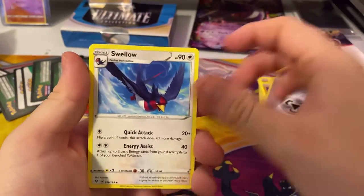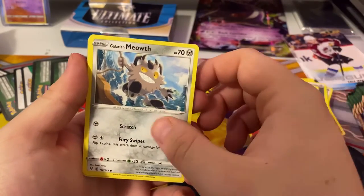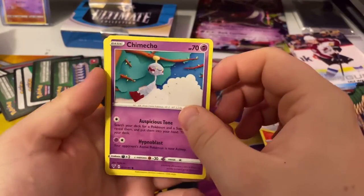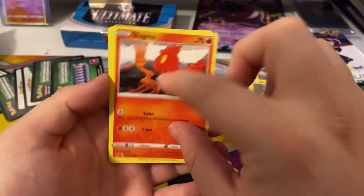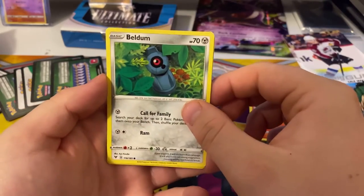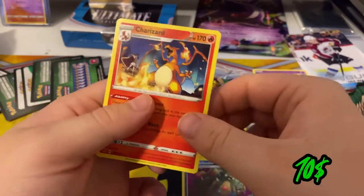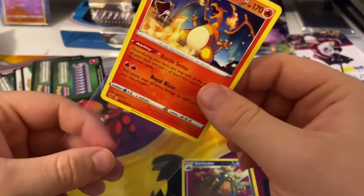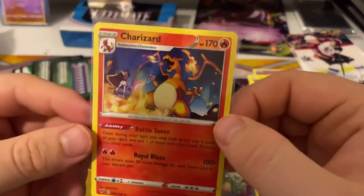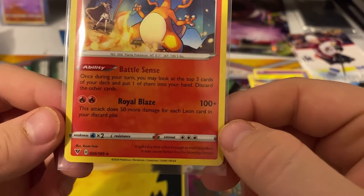Steel energy, Swellow, Wash Energy, a Charmeleon — really cool art — regular Meowth, Chimecho, Blitzle, Slugma, Beldum, a Garbodor reverse holo, and your rare is a Charizard regular rare! On Garbodor there's a reverse holo, and we have the Charizard card. Very nice art by Ryota Murayama. Very nice card.